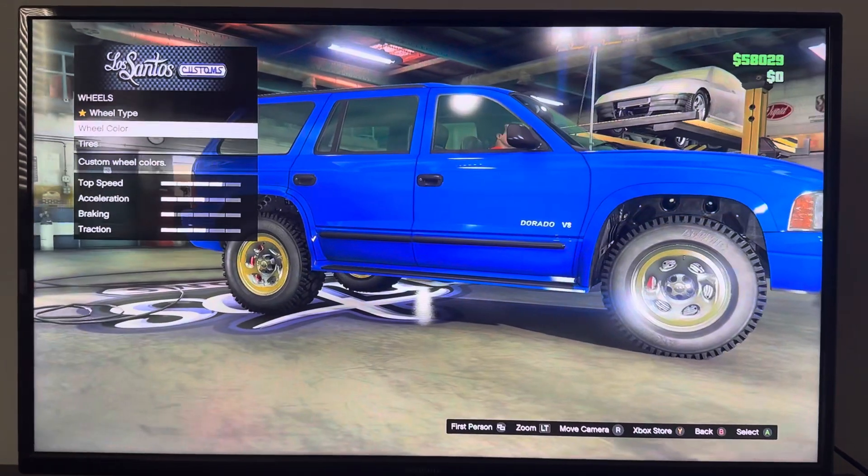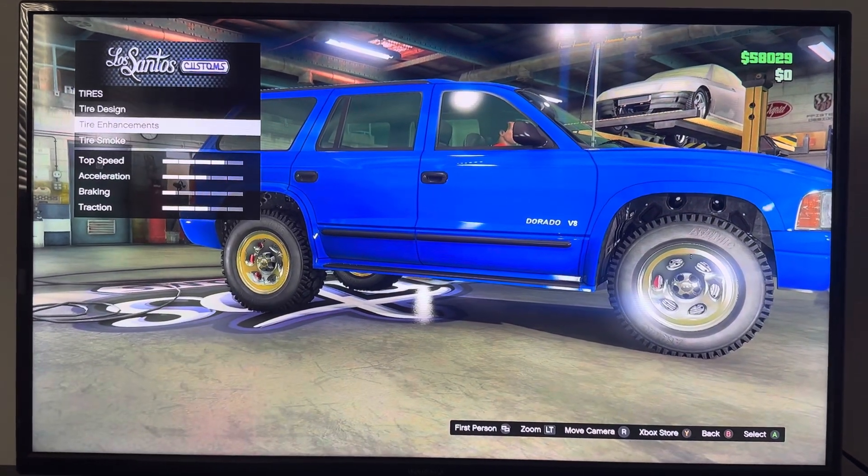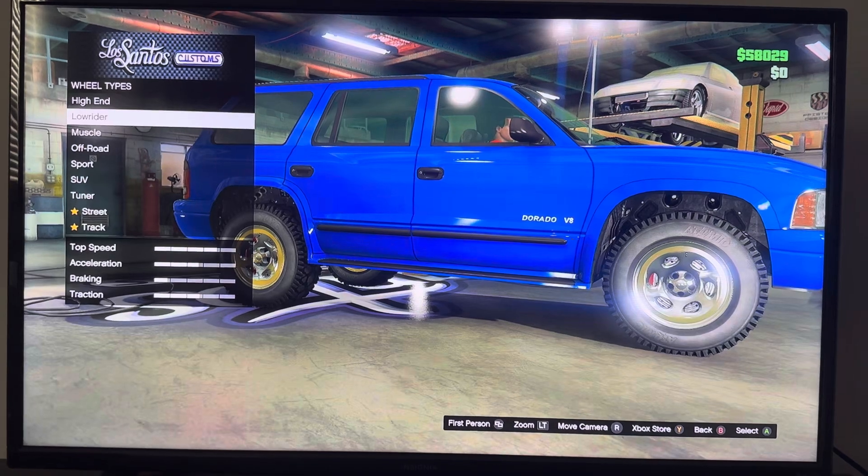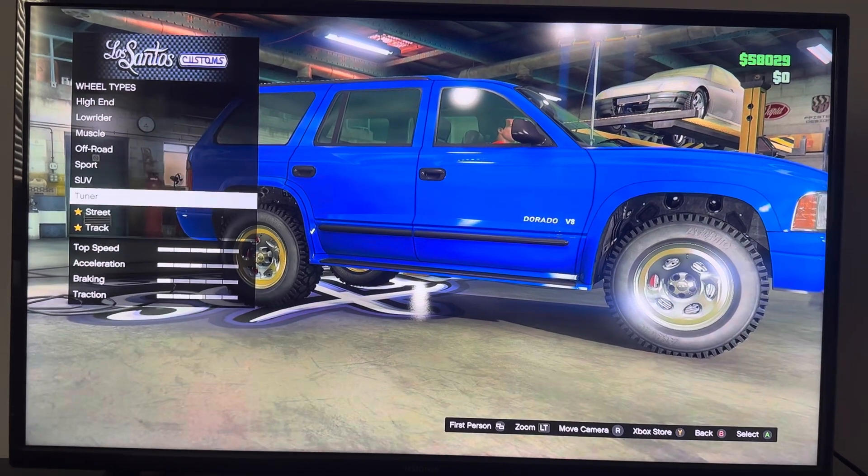We got Wheels: wheel type, wheel color, tires, tire design, tire management, tire smoke. Wheel types: high end, low rider, muscle, off-road, sport, SUV, tuner, street, track.